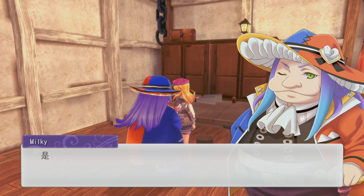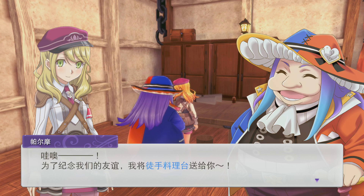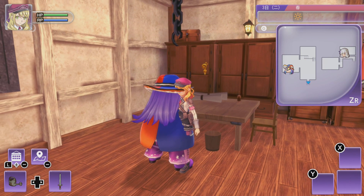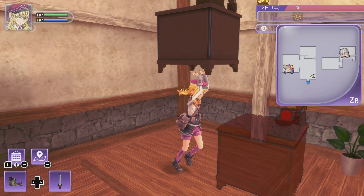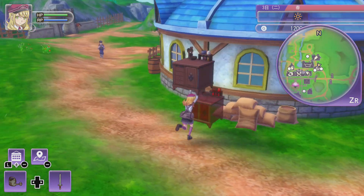I actually found out something I might have missed last time! I heard a tip online that if we talk to Palmo, we'll be able to get a free crafting table! He said in order to celebrate our friendship, he's giving us a free cooking table! The cooking table is right in front of our entrance. So if you're playing for the first time, don't forget to grab this free crafting table on your first day!